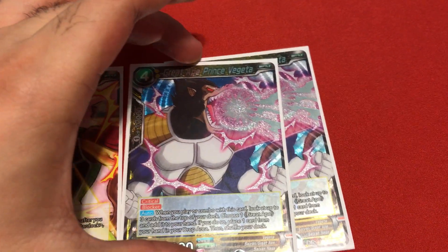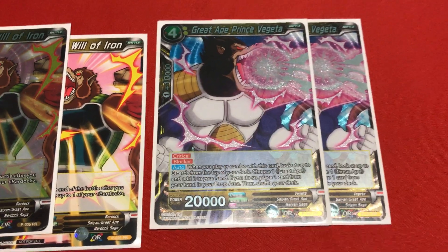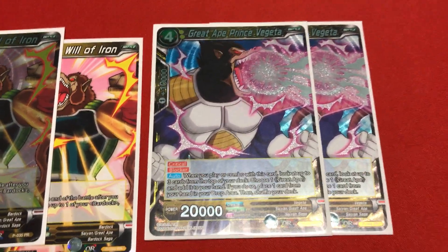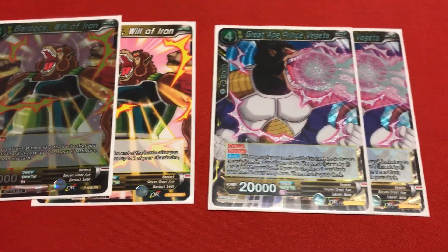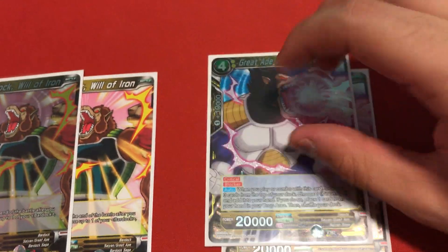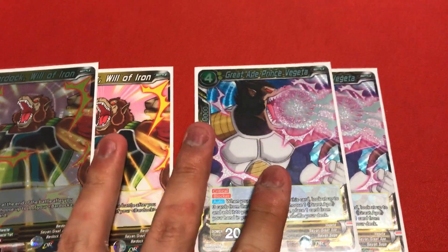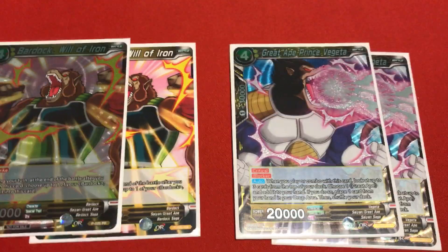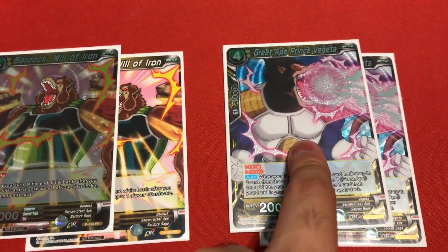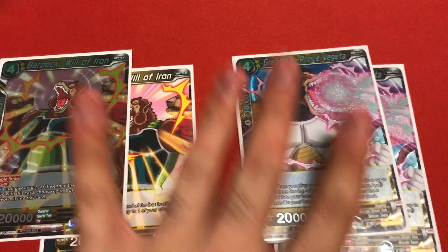Next, 2 copies of Great Ape Prince Vegeta - another promo card. It reads: when you play or combo with this card, look at the top 3 cards of your deck, choose a Great Ape and add it to your hand. If you do, place one card from your hand to the drop, then shuffle your deck. This is pretty good because even if you don't get a Great Ape, you still get the shuffle. He has critical and blocker, while Bardock promo has double strike and blocker. If you have both of these on the field, you're golden.